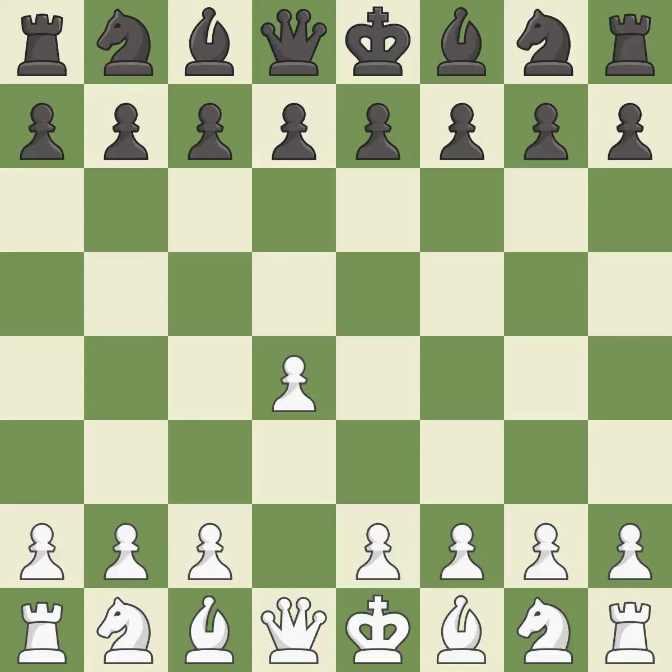Opening with the queen's pawn controls the center and usually leads to a more positional development of the pieces. The modern defense plays g6 to fianchetto the dark-squared bishop on g7, where it will attack the center from the long diagonal.